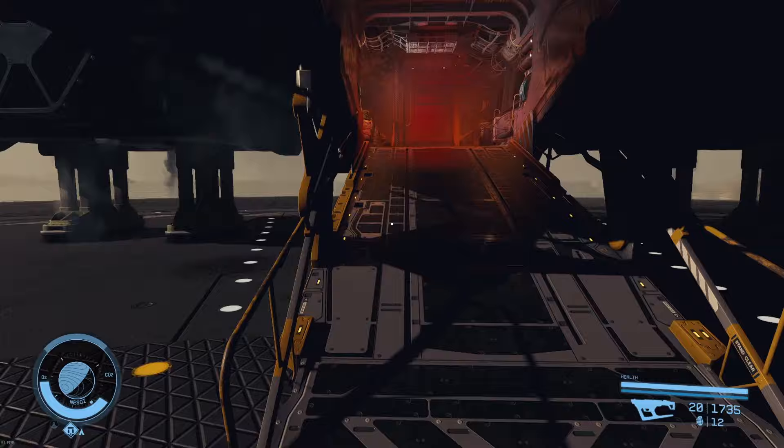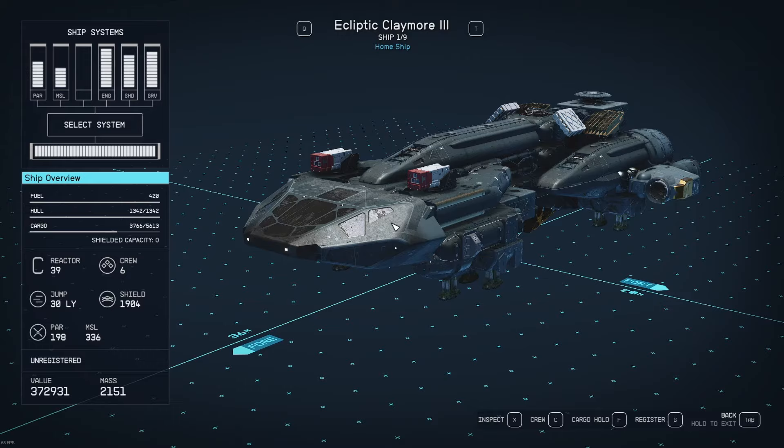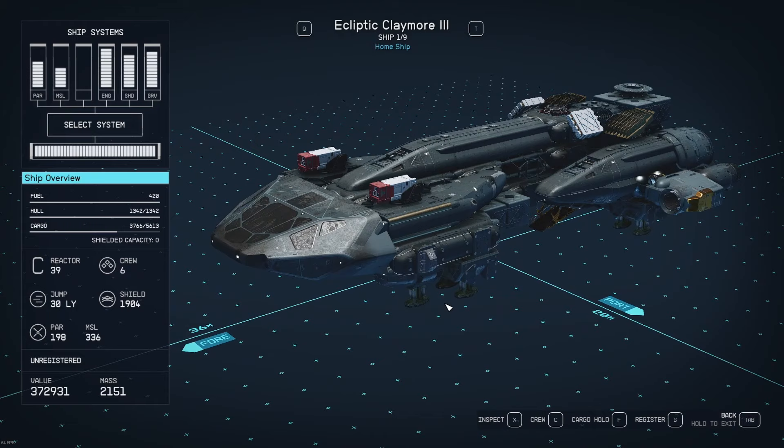Thank you for watching today, this is Kinnear. Welcome back to another Starfield New Game Plus video. In the last video, we defeated the Varun legendary ship, the Shroud Bearer. In the process, we discovered the Mitar 5 had the shield bug — we couldn't find a way to fix the shield. So in this video, I'll pull another Ecliptic Claymore 3 out of the spaceship garage, build it to match the Mitar 5, and with this shiny new ship, we'll head out and find another legendary enemy to vanquish in the space lanes. So let's get started.